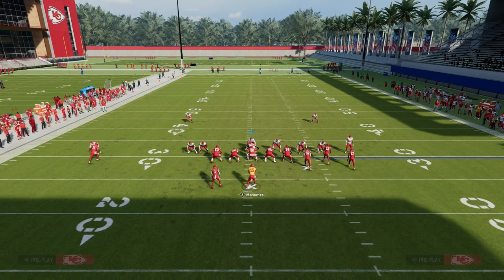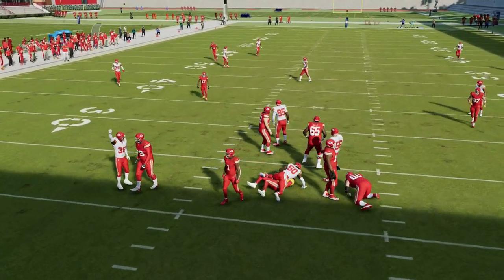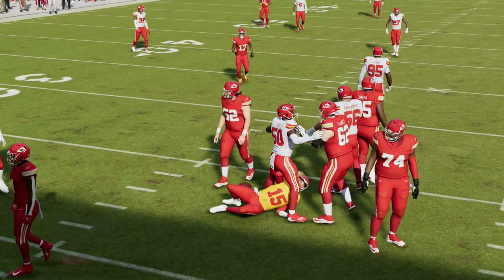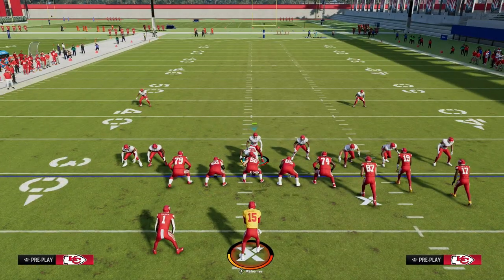If they try to block a running back, a lot of times this is still going to come in consistently. As you see right there, he kind of gets that stunning rush to the quarterback. One of my favorite defenses in the game right now — I think it's one of the most resource-optimized.